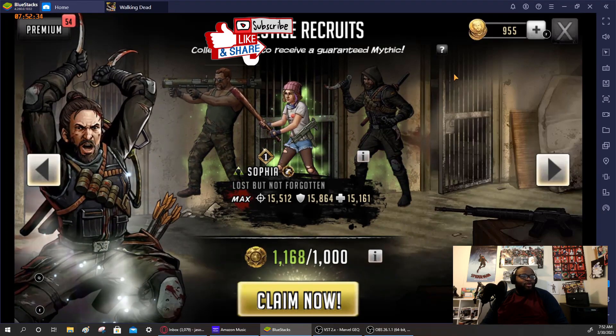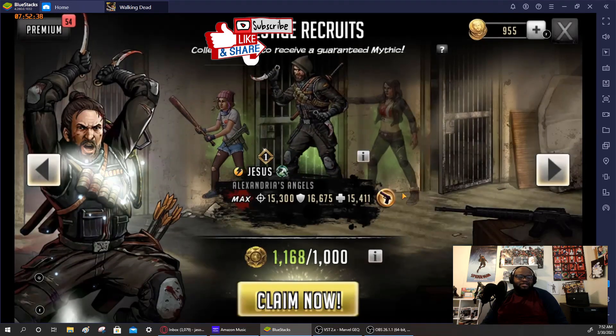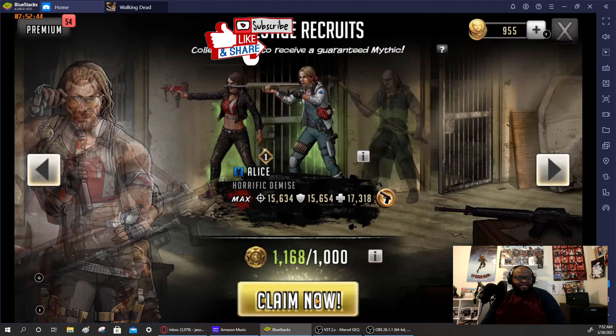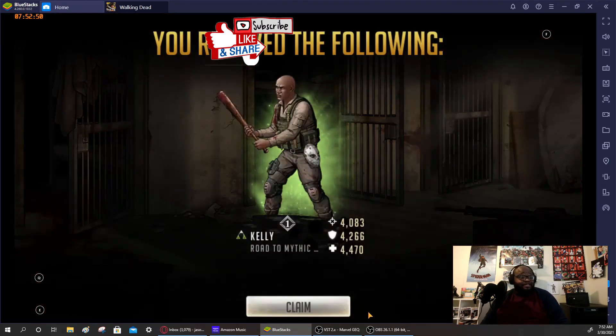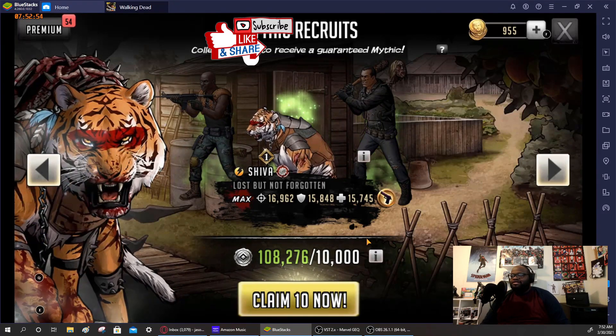We do have one prestige recruit here — 3% chance for gold, 97% chance for mythic. I'm not expecting too much, but I'm gonna pull anyway on Alice. We get Kelly — could use him for upgrades since there's a real shortage on gold mythics.